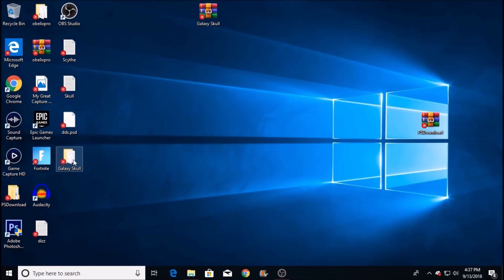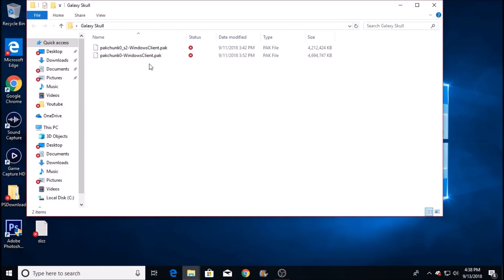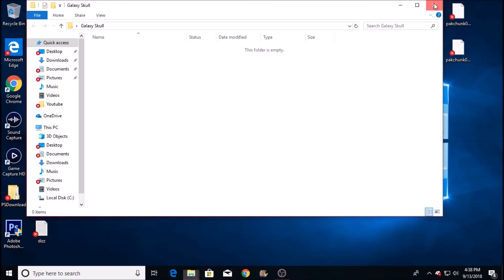Once it's done, you'll see it's placed in a separate folder. Go ahead and open that up and you should see two pack files. What you're going to do is move both of those files onto your desktop — it can be anywhere, it doesn't really matter. Then go ahead and close out of that folder.